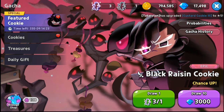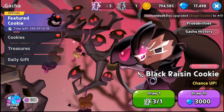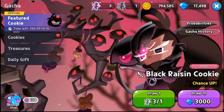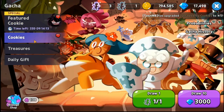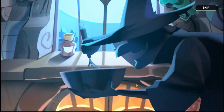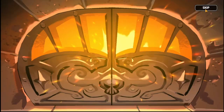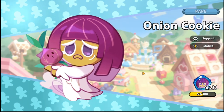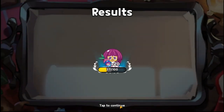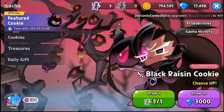Hey everyone, welcome back for another Cookie Run Kingdom episode. In today's episode we're going to summon for Black Raisin Cookie. But before that we have to take out this cookie's draw one — it's going to be Onion Cookie. So let's proceed to our summons for Black Raisin Cookie, starting with the three individual pulls.